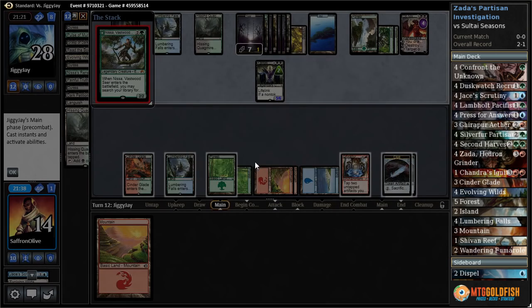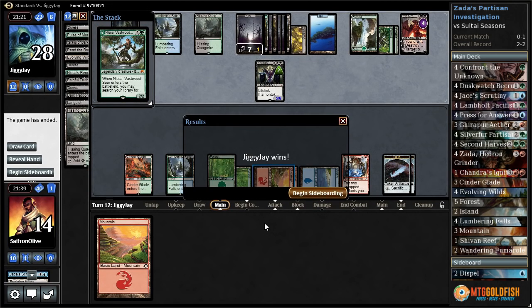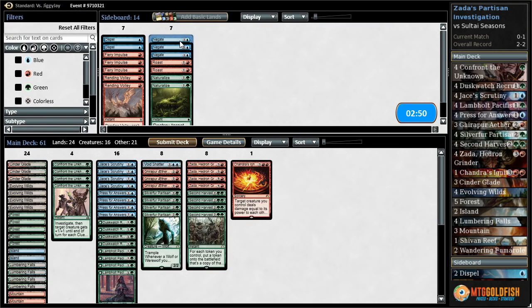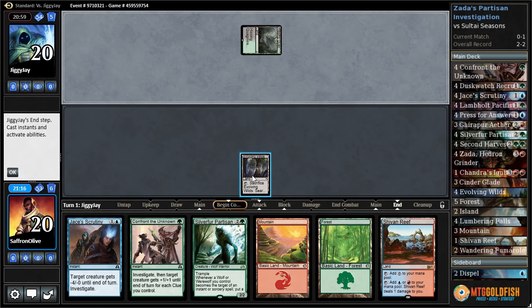I don't think we're gonna win this one. Sack the zombie, pump up Kalitas. Ob Nixilis draws a card. Well, that does it — seems like a rough matchup, especially before boarding. In general, Void Shatters, Negates going down. Press for Answers, run it like that. We also flooded out pretty significantly. Our opponent also has a lot of discard, which is annoying.